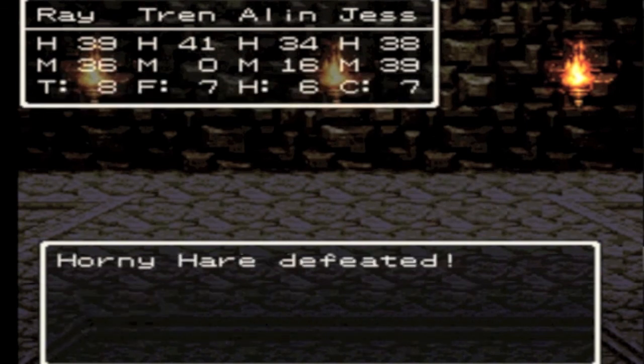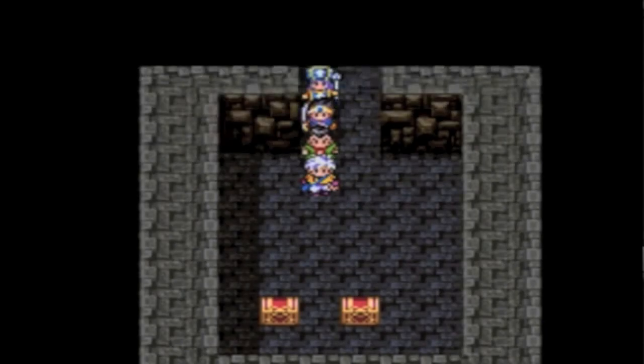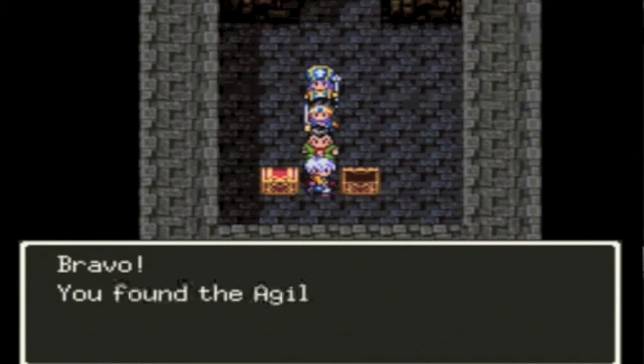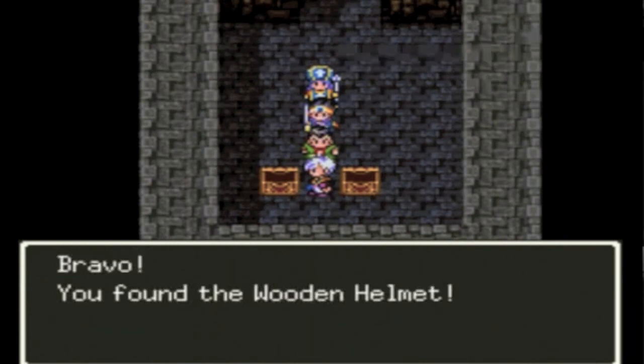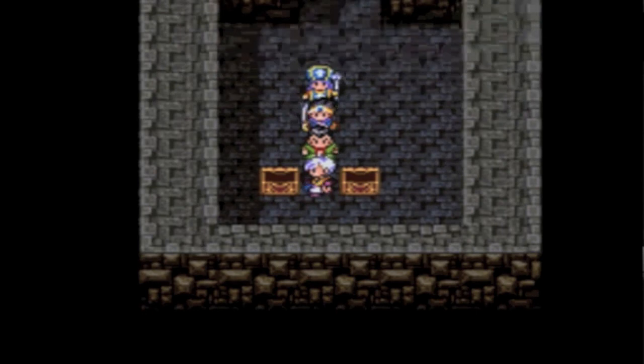It hits everyone — or Ray could just kill all of them. As you saw there, it hits each enemy in succession and the damage dealt goes down, with usually the first one or two receiving the most damage. In these chests is an agility seed, which is not really what I wanted — I'm going to be selling that — and the wooden helmet, which is really helpful. I believe most of our people can equip it, except for maybe Trent.